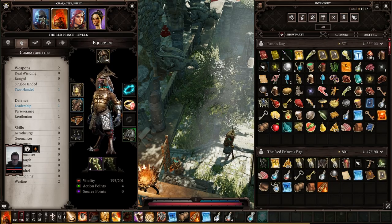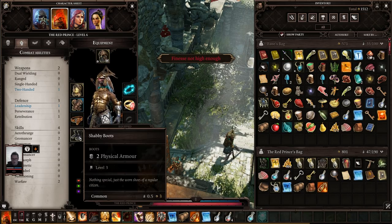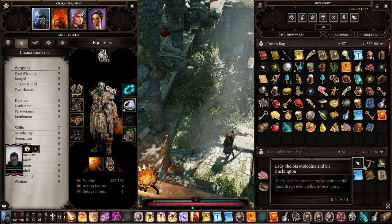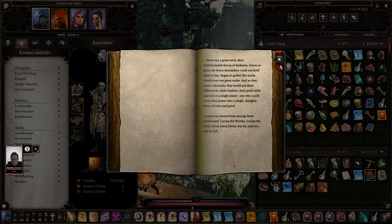Did you send the boots over? Yep, I see them. I can see what I can't wear as well - it requires finesse of 11. Send them my way. On the Origins of Lucian - there was a great need then. Unfathomable forces of darkness, forces so great that Seven themselves could not hold them at bay, began to gather like storm clouds over a great realm. They would put their differences, rivalries, and pride aside, and join a single avatar - one who could unite their powers into a single almighty force of order and good. Lucian was chosen. Lucian the worthy, Lucian the holy. Seven times divine was he, and yet still he fell.